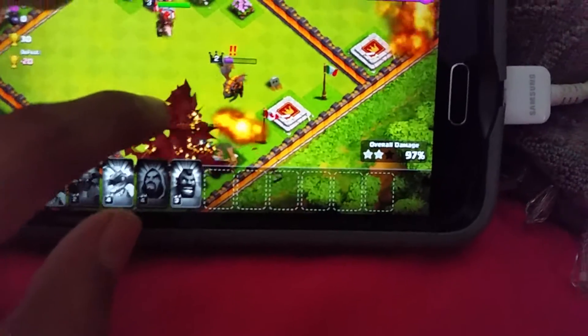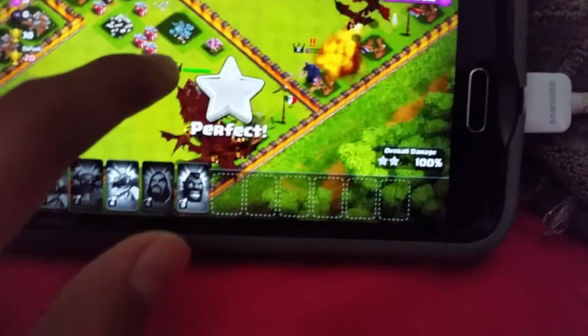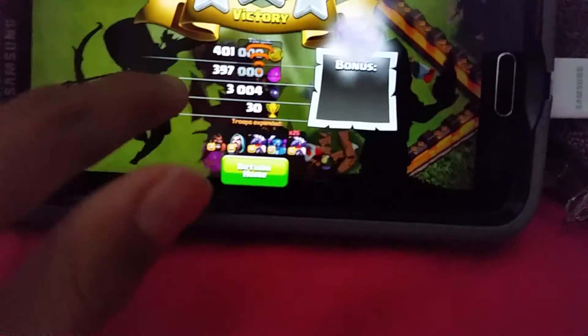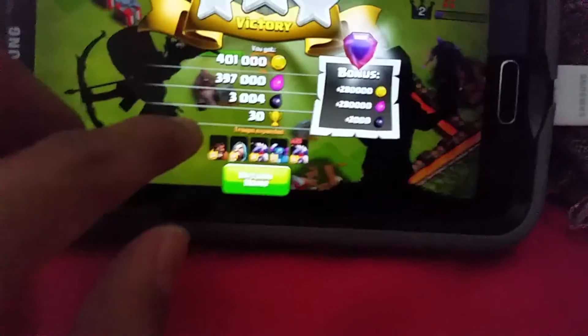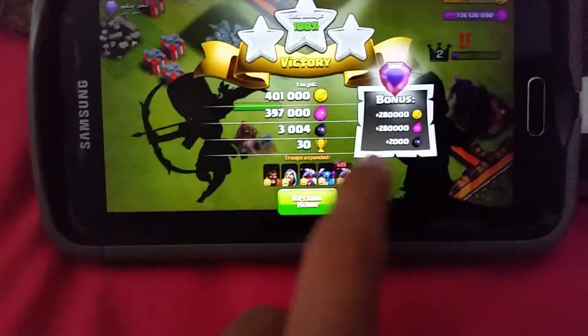We got that lava hound — not gonna do anything, just took him out. There's the hog king coming over here. He hit that building from far away, like he threw his hammer over something, which was pretty cool. As you can see, I am in Legends League — there's my bonus, a pretty big loot bonus.